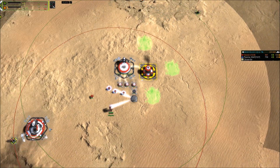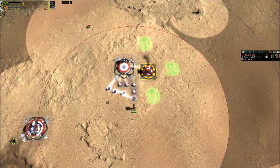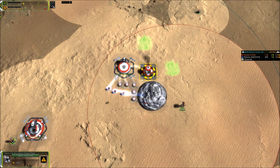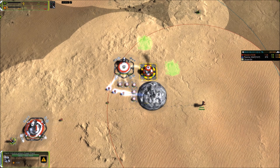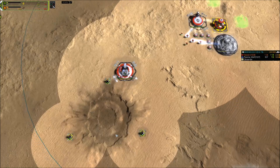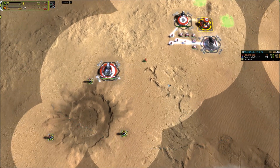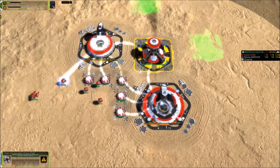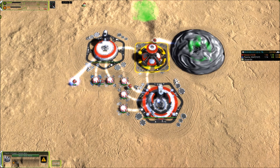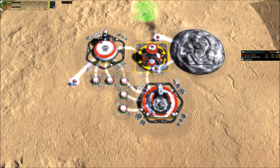We need 1 factory for engineers, 3 factories for land units, and 1 factory for air — because having no air really sucks. There is a hydro close by, so let's do a hydro rush. Putting it all together: you open with land, you build 3 mass extractors with your ACU, then you build the hydro with your first 2 engineers and the ACU over there. Then you build 3 power generators and the air factory after the hydro, and 2 power generators and 3 land factories next.